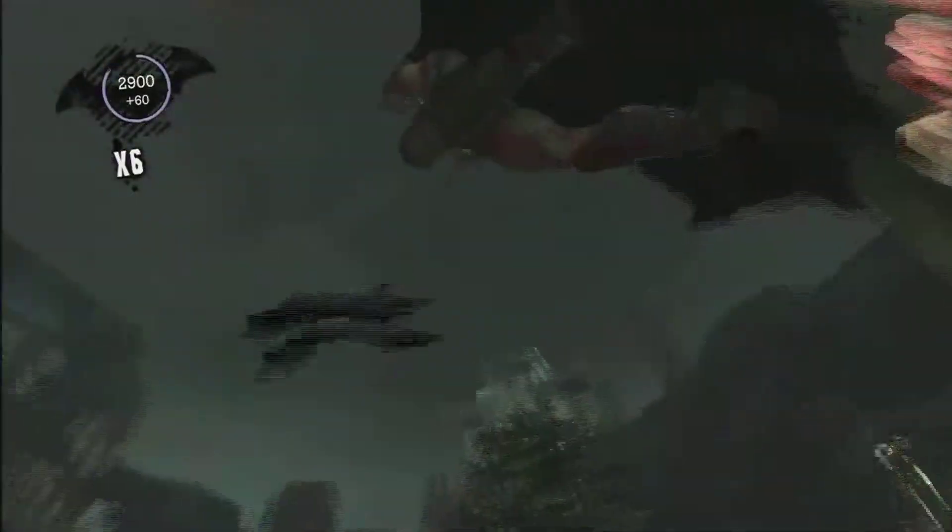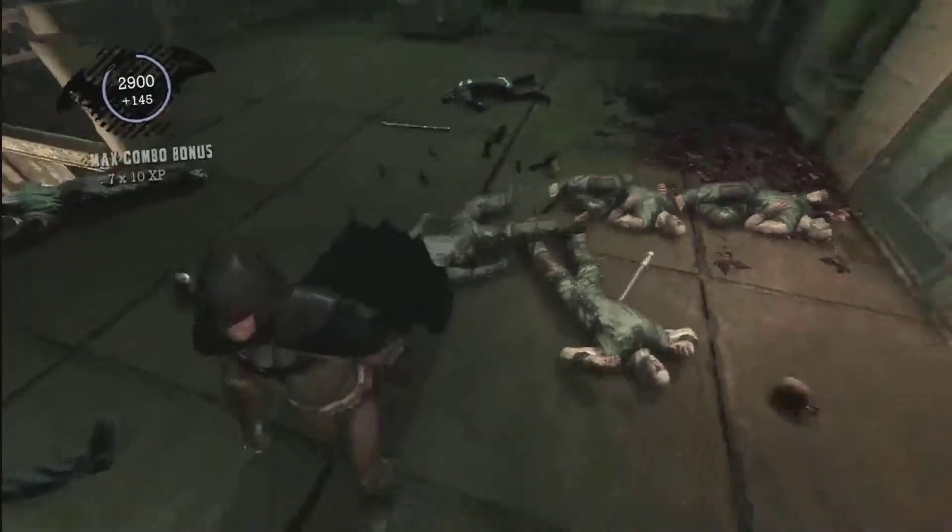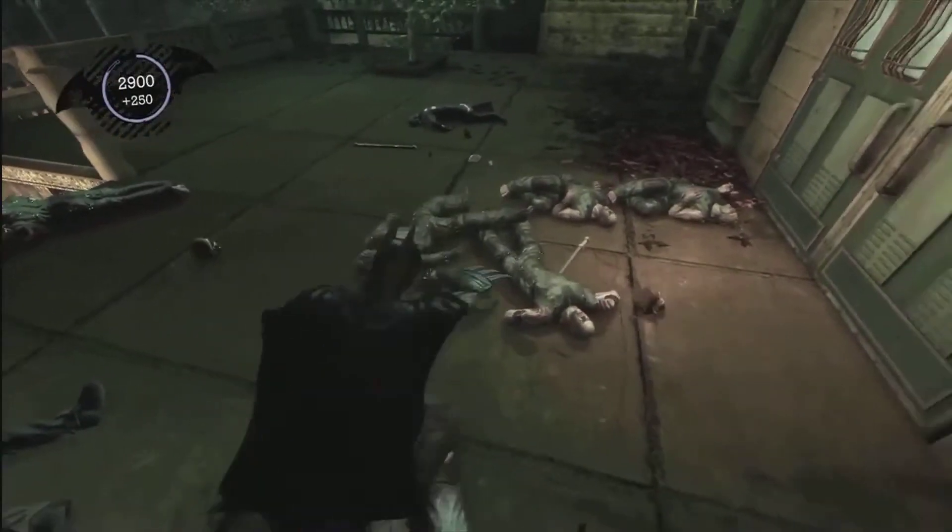Otherwise, you want to jump around a lot more by jumping over the people — that will help you score higher. Then, before you go in, just grab these three teeth.